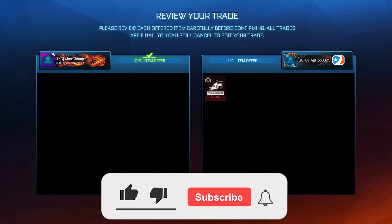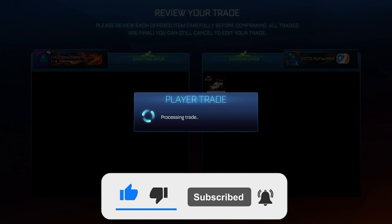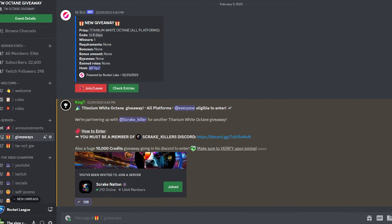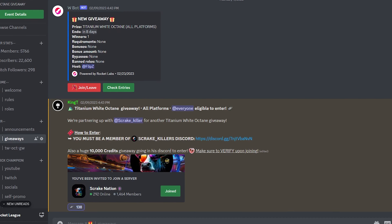I'm giving away a White Octane every 1,000 subscribers on the channel. All you have to do to enter is drop a like, subscribe, turn on post notifications, and then head over to the Discord using the link in the description. Head over to the giveaways channel and enter the giveaway. That's all you have to do — good luck to everyone that enters.